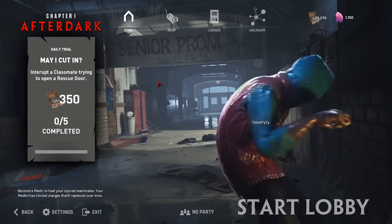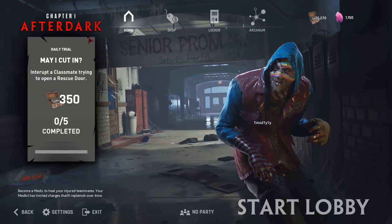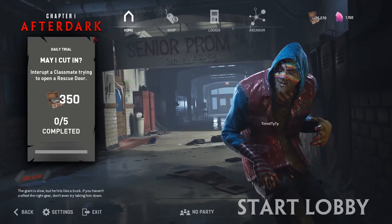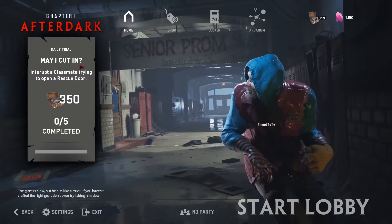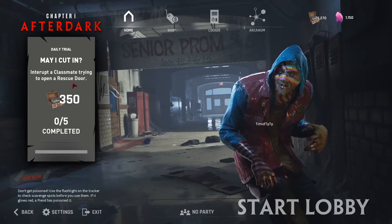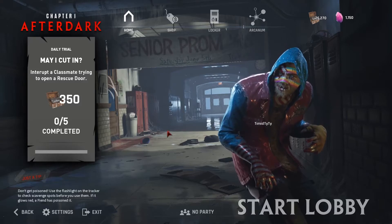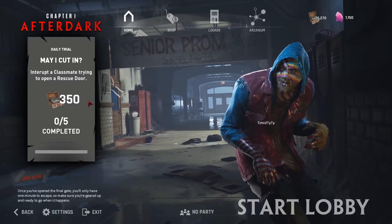Now that we've talked about the classmates, it's time to talk about the fiends. Just to bring up the point I made with the classmates: the fiends also have daily trials. My first one here is 'May I Cut In' — interrupt a classmate trying to open a rescue door. There is one daily trial for the fiend and one for the classmate that you can complete to get some extra cards.